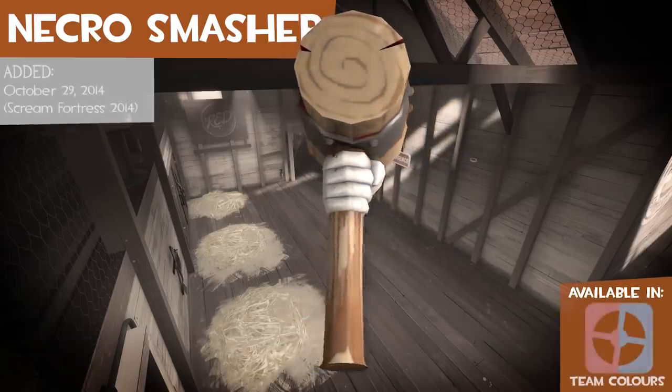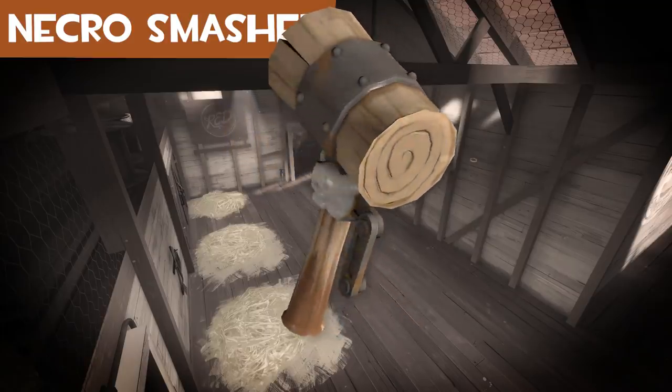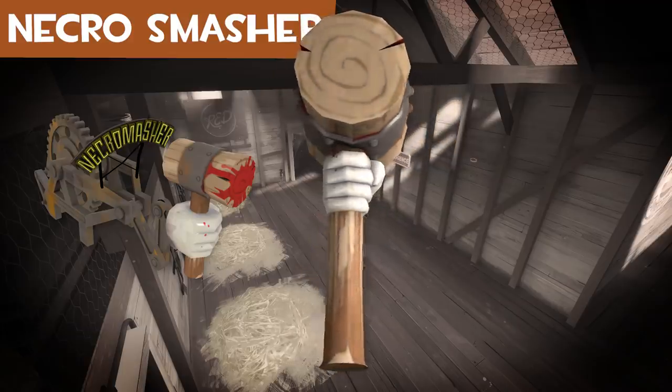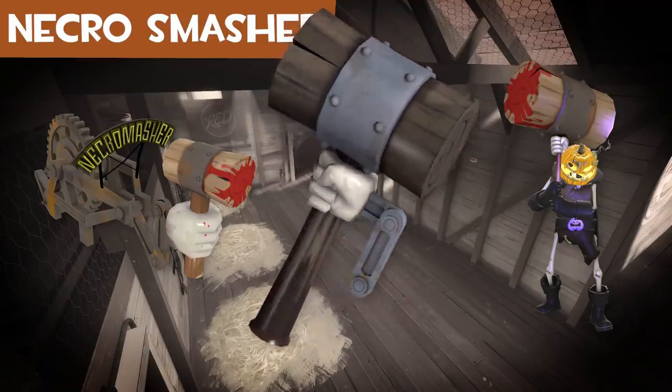The Necro Smasher is a big wooden mallet with a robotic hand gripping onto it. On the map Carnival of Carnage, the world's largest strongman machine has a much larger version of this weapon, and the Horseless Headless Horsemann uses a version of this weapon for the minigames.